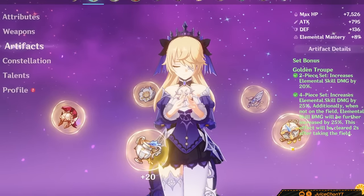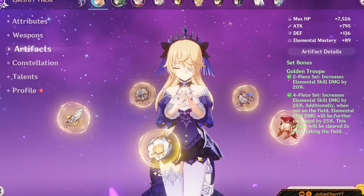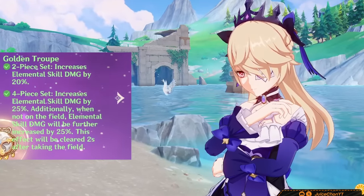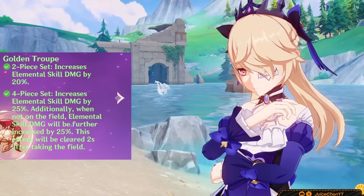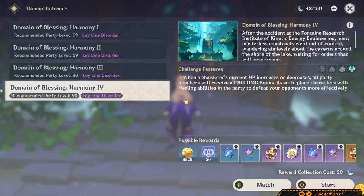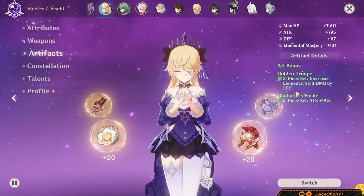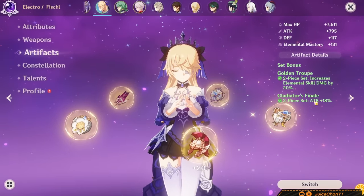What are Fischl's best artifacts? Well, 4-Piece Golden Troop rises up as Fischl's new best-in-slot set. It provides her with a buttload of skill damage, and pretty much all her sub-DPS comes from Oz. It's effective in every team you can slot Fischl into, and it's part of a pretty solid domain too — farm it for sure.